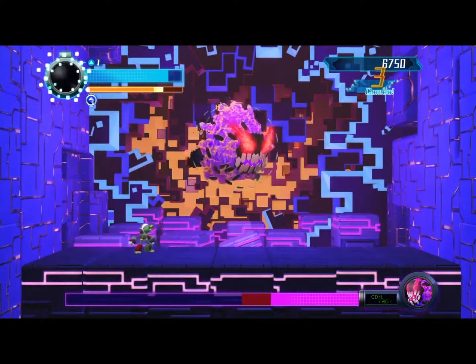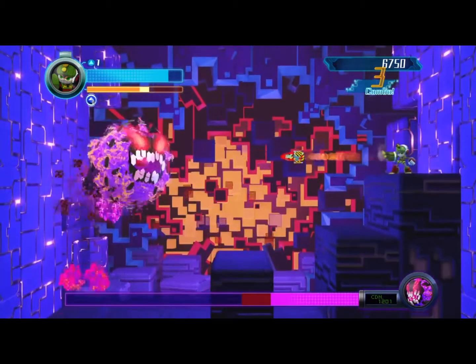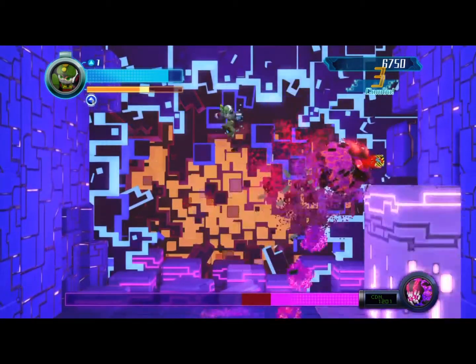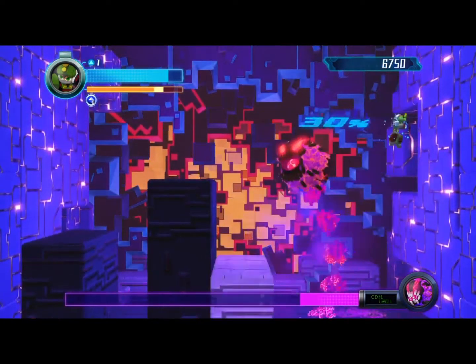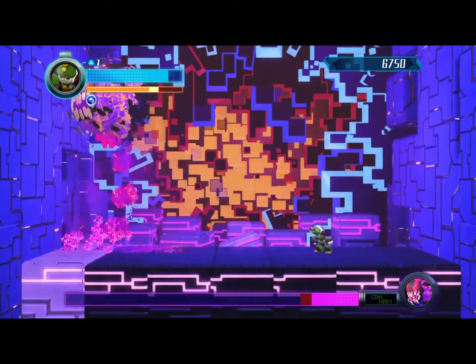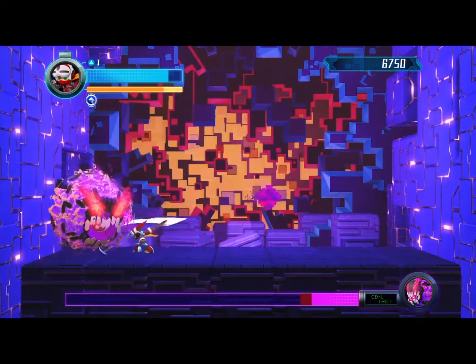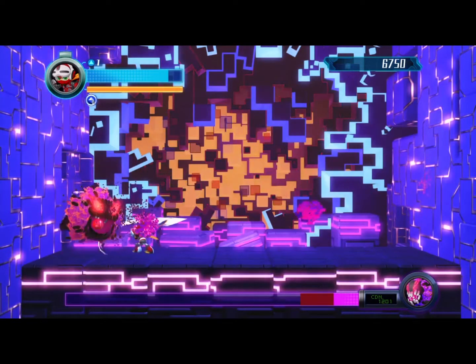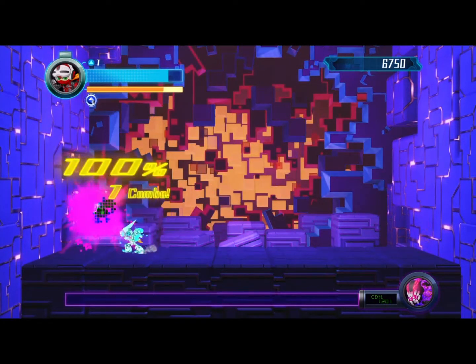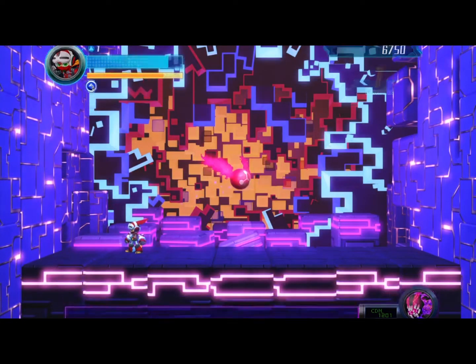The only way you can fill up that E-Tank — the little blue thing you see up in the upper left-hand corner right there — the only way you can fill that up is to beat an enemy if it's glowing blue, and then you dash right on through. If it's not glowing blue, you won't get any health at all. That's how you do it.